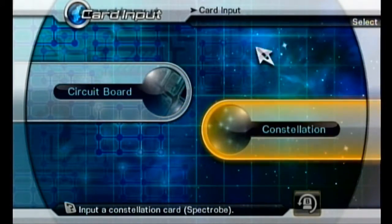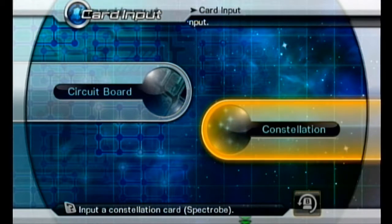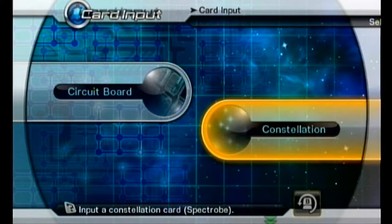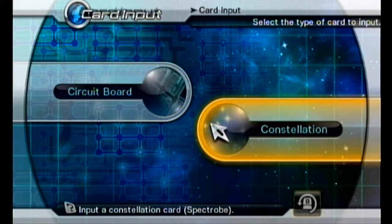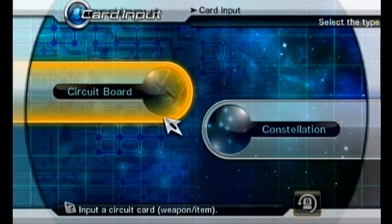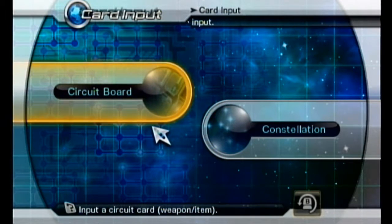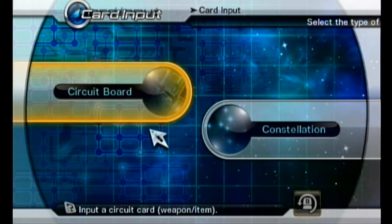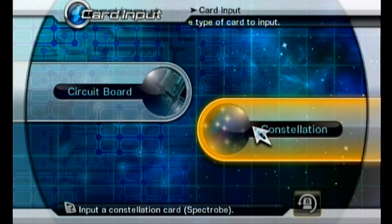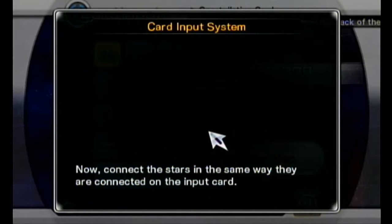You usually get some sort of weapon, some sort of item, some sort of different skin colored spectrope, and then usually a spectrope that's only available if you have the card for it. There are actually several spectrobes that are not available unless you have their card - and that is a fact. For the cards, you have different spectrobes you can only get through cards, different skin color spectrobes, items, and weapons. Worth noting: a lot of galaxy weapons, which we actually have one of, and then different weapons we'll possibly show you at a later point.